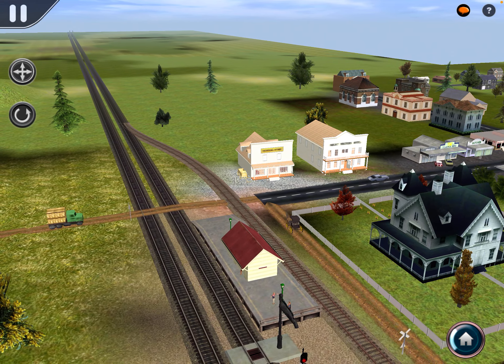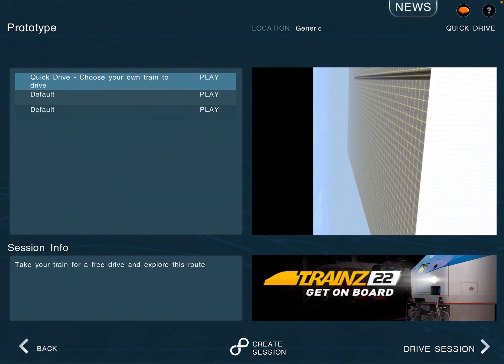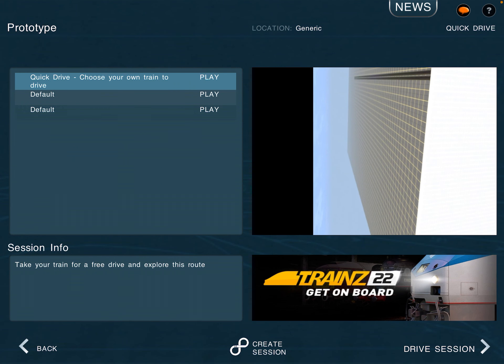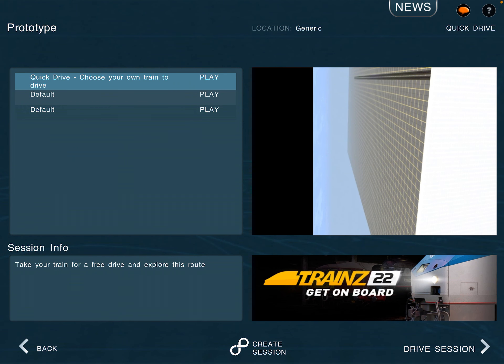I really want to keep continuing my route. In Prototype, under sessions, this default right here is the one that's fine, and I want to make the one that's fine — where everything loads properly — the main quick drive and just the main route. I want to figure out how I can do that. I'm not going to do a whole lot until I get this figured out. Anyway, that is going to be the end of this video. Thanks for watching — feel free to like and subscribe, check out my other content, and I'll see you guys in the next video or live stream.